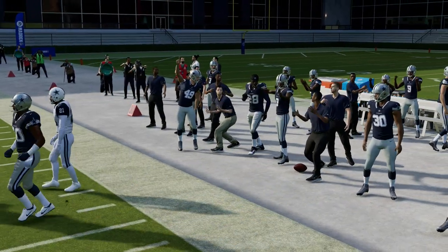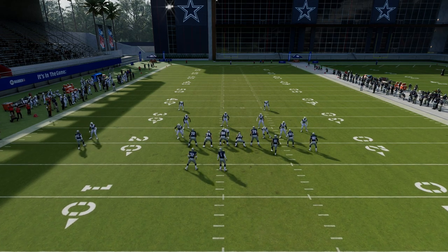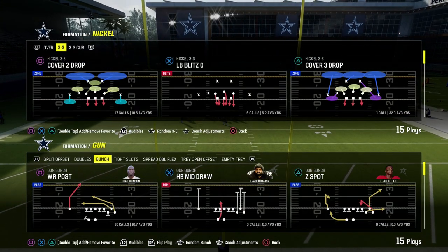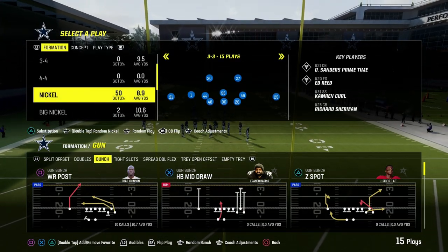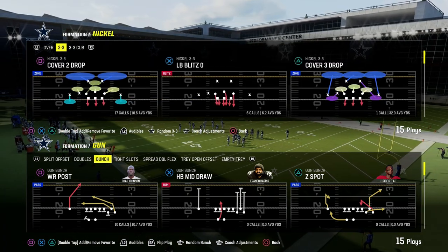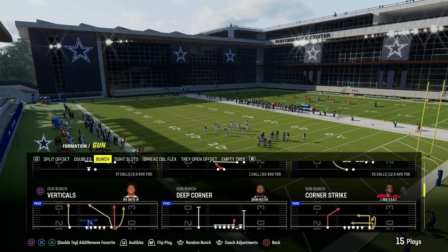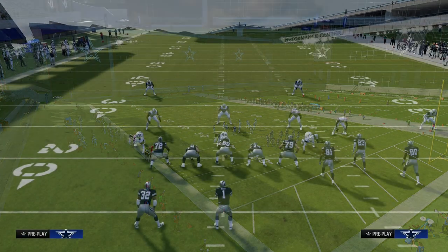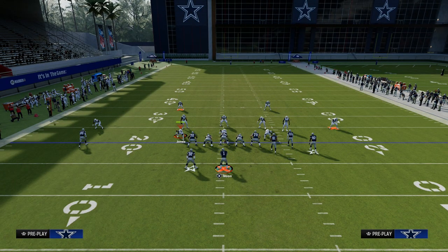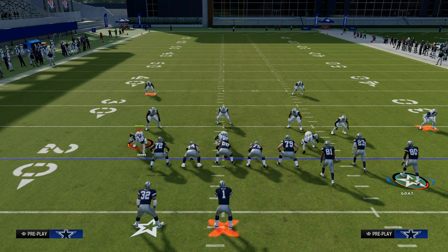Sometimes what people will do is put their cornerbacks in outside thirds to create essentially a Cover 3 or Tampa 3 style look. I'm going to show you that — we're going to go to the safety netback package and go back to that Corner Strike concept. The biggest key here is understanding how the zones work in Madden. Basically what you're going to get is safeties in outside thirds so that they can get out there on that corner route.